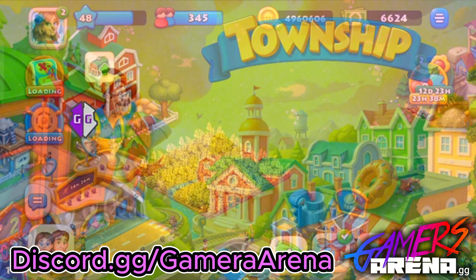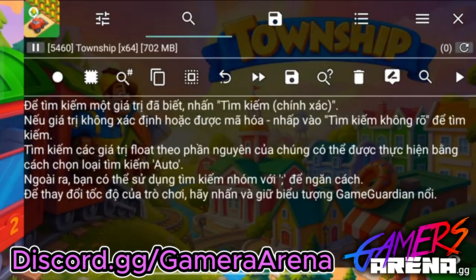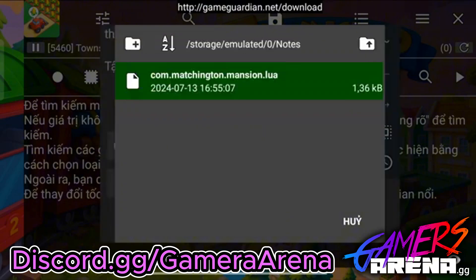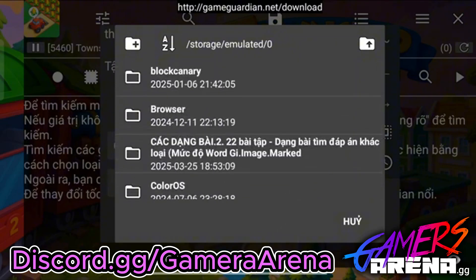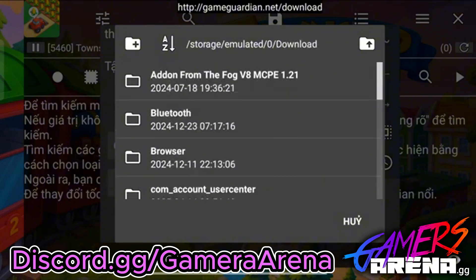All you need to do now is download the script I give in the comment below. Click on the Game Guardian icon, then Township, and use this button — can you see that? Click on it, then go to the location of the file. For me, I will go to Downloads.